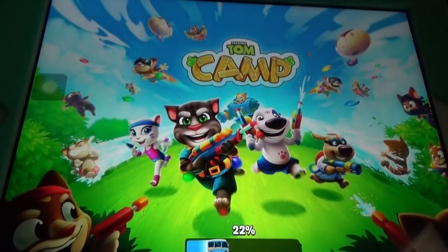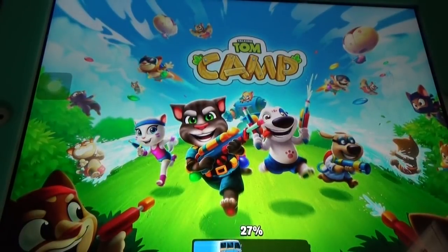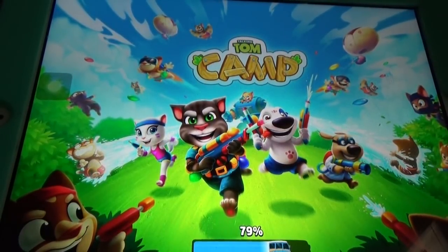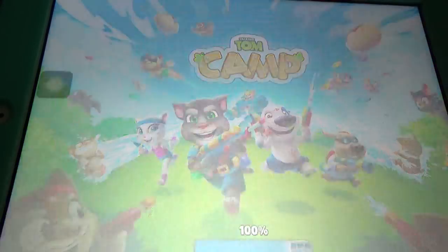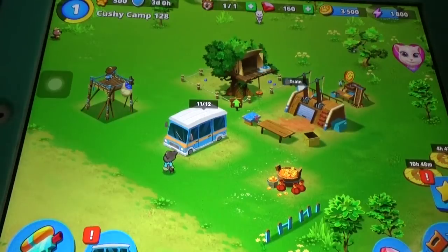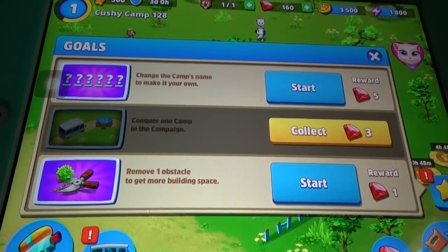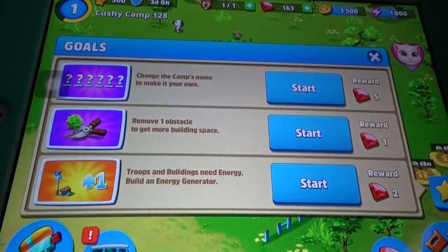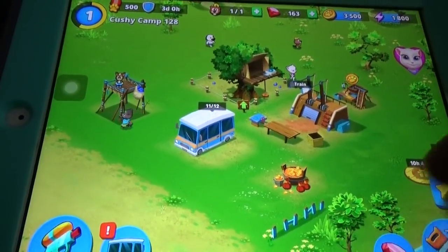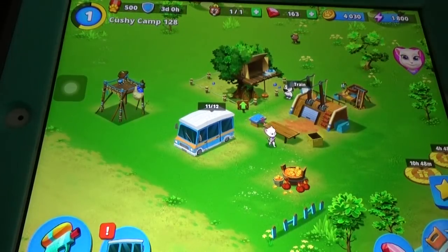In Town Camp we need to build things again, and one new feature is fighting enemies. We can see enemies and the Outfit Seven characters. There are many goals to complete before moving on. You can see the gems, coins, and energy. When you first install the game, you get some energy, coins, gems, and everything.